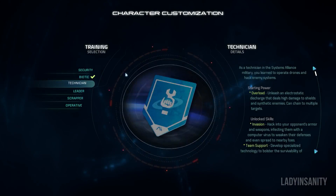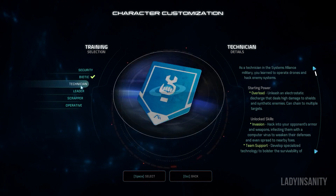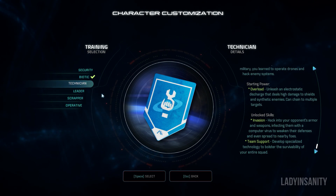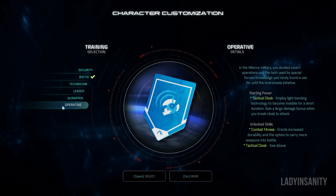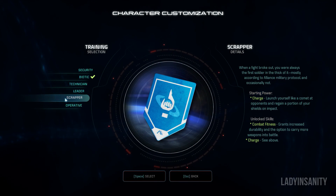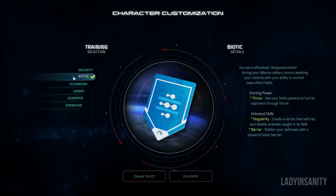You will also need to choose your Rider's training background: Security, Biotic, Technician, Leader, Scrapper, and Operative. Feel free to pause this video and take a look at each one. Each specialized training has different skills and powers enabled. My recommendation is to choose what has the best abilities that flow well with your playstyle.